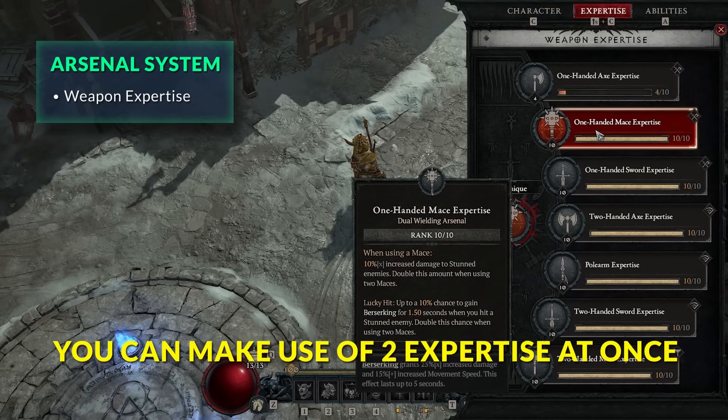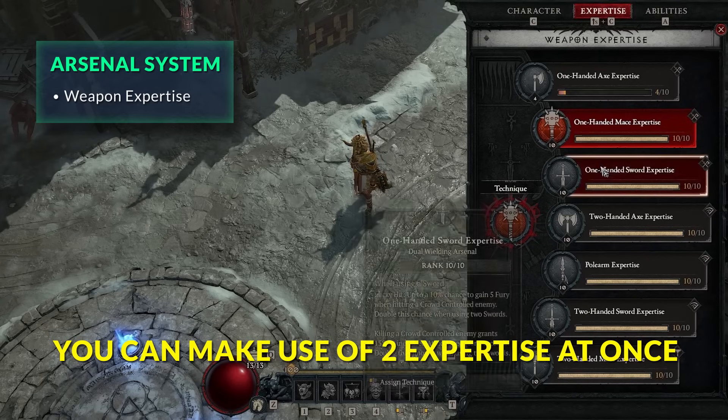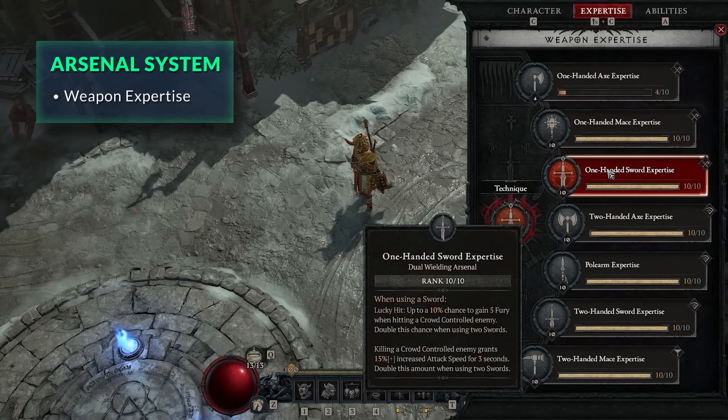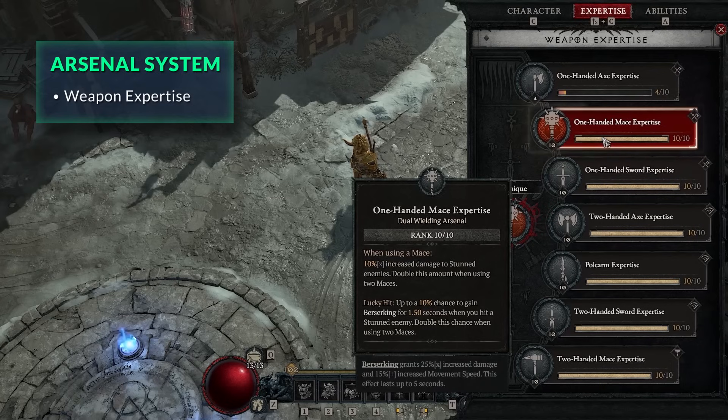As a quick pro tip, you can actually make use of two expertise bonuses at once if you're dual wielding. You could use the one-handed sword expertise or the one-handed mace expertise, but as the tooltip says, you double the amount of the specific one if you have two of that particular weapon type. So something to bear in mind when making your weapon selection.